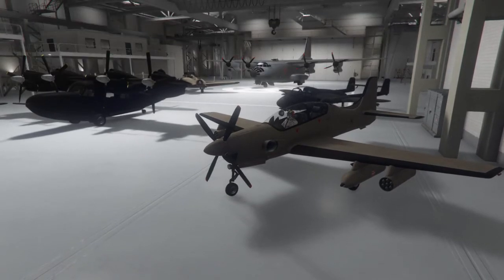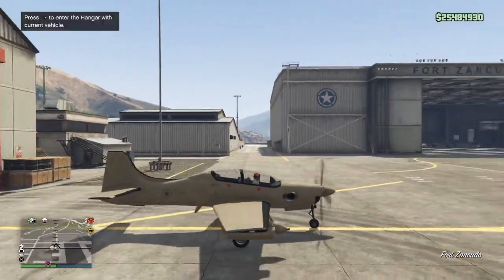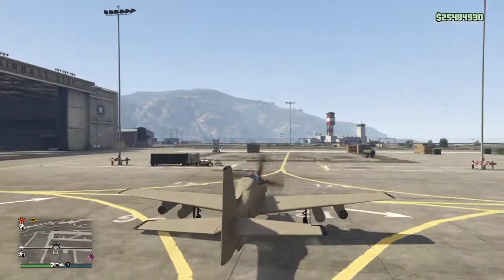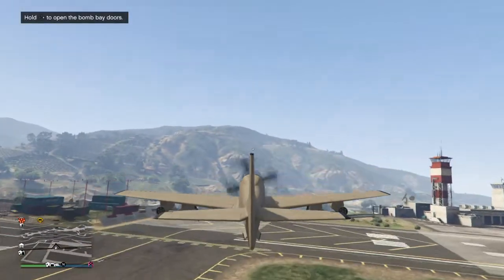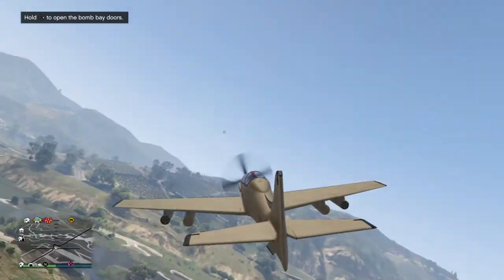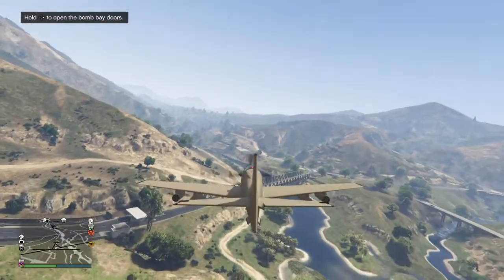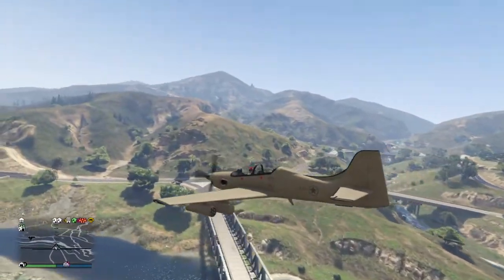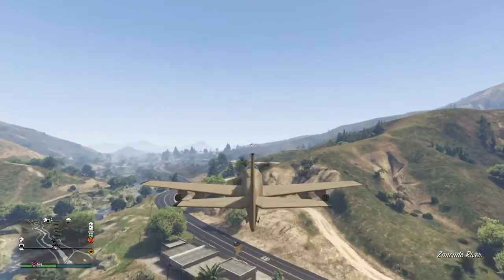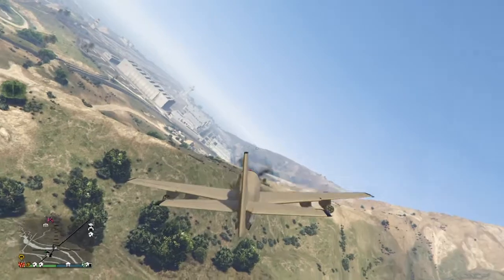Let's exit the hangar - I'll show you guys a little bit more about the plane. This video is about the quality of what you're buying and what you guys should have. The flying motion on this plane is very fast, very quick, and it's a two-seater, so you can give your friends the ability to drop bombs or use the homing missiles.